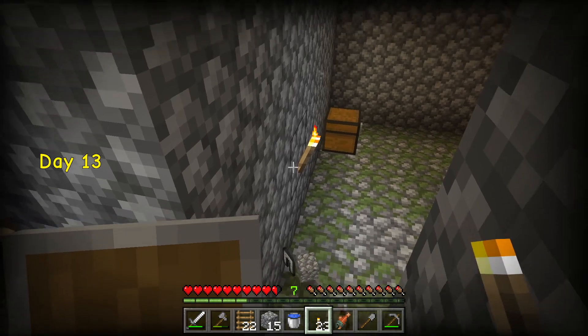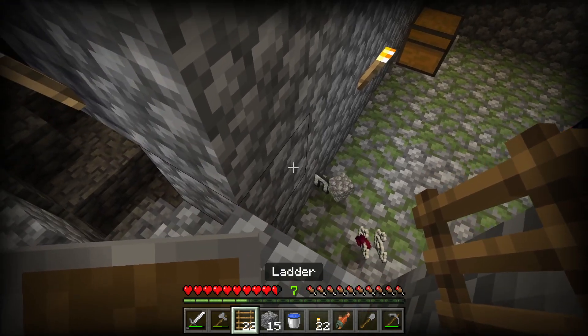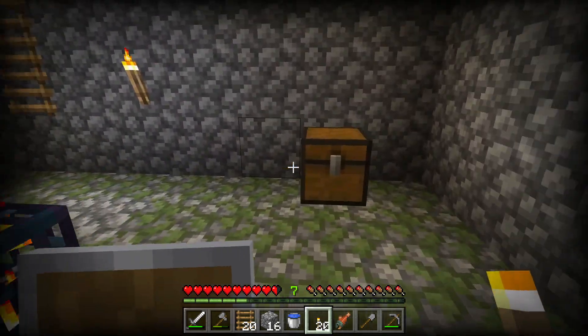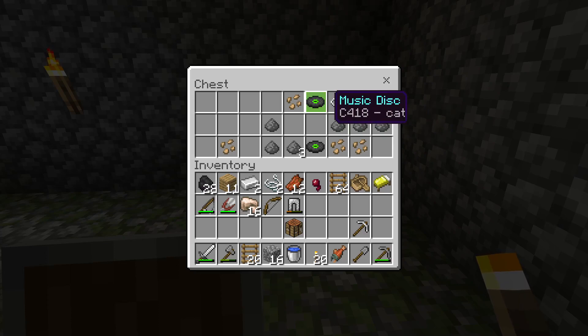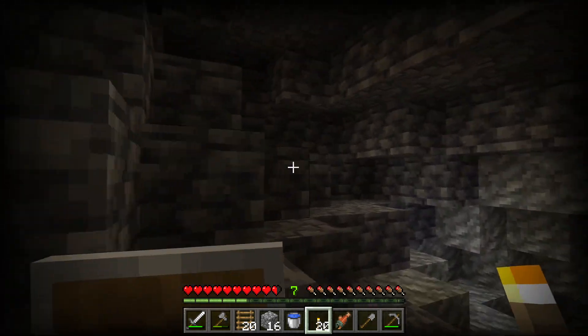Hello again, this is Talisman the Herb Beetle with another episode of Revival Survival. In the previous episode we discovered this spawner which is not super useful — we're not going to build any mob spawners or try to farm it. I checked out this chest: I don't need gunpowder, don't need the music disc, but I will take the string. That was a mildly useful bit of treasure; the coal was the best stuff in there.